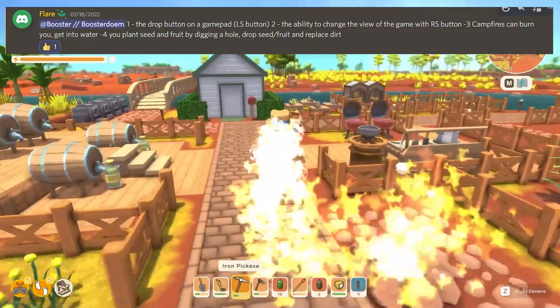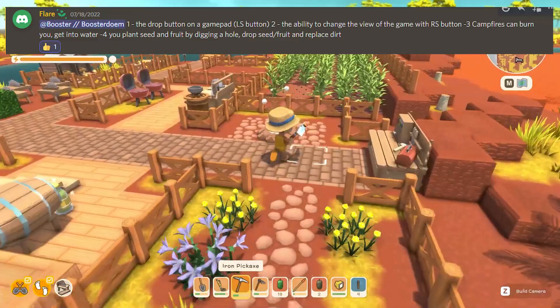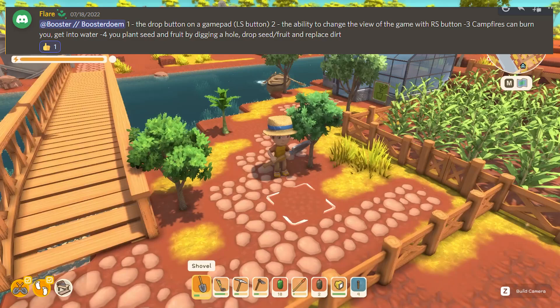I've walked into campfires more than once — walking into a river will put it out, and standing in the rain for a couple of seconds will also put it out. Number four from Flare: you can plant seeds and fruits by digging a hole, throwing the seed or fruit in, and putting the dirt back on top.